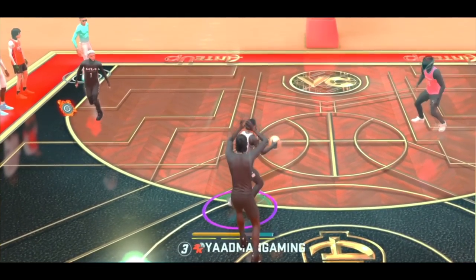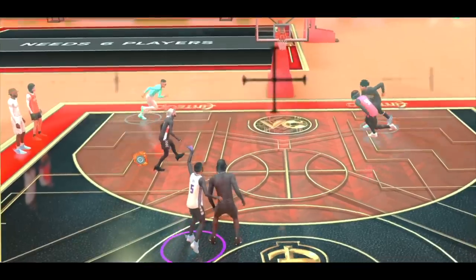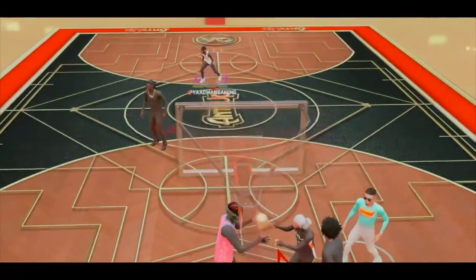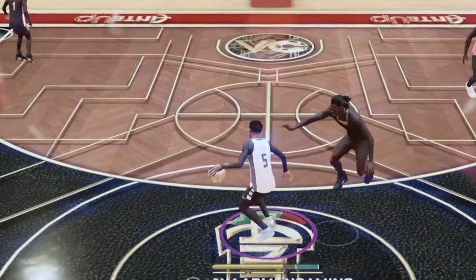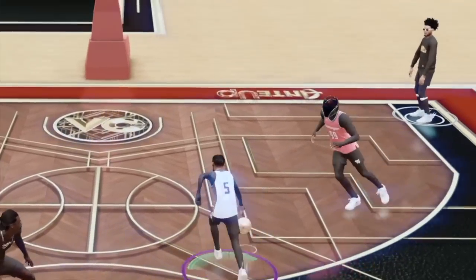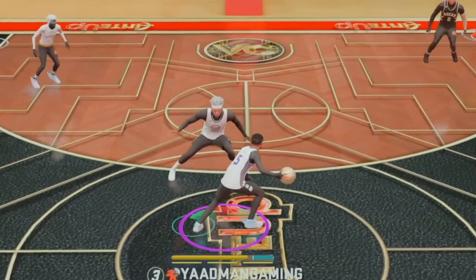You see this build right here? I have not released it yet. But this build is way more fun to use than my 6'1 PG - both versions. I have a 6'1 with a 99 3-ball and a 96 3-ball. It's better than both of them. This one doesn't even get a 92 3-ball, because I don't make my builds with a 92 3-ball anymore. I told you guys that - just watch the last video. You can clearly see it's a 91.